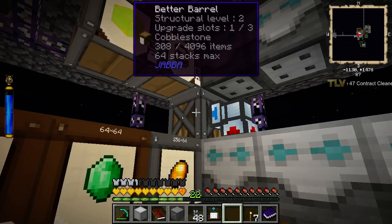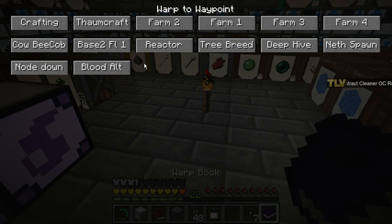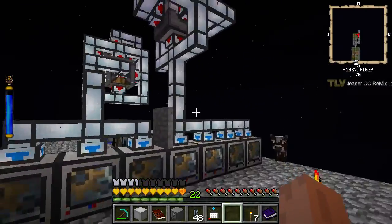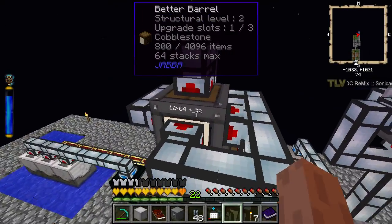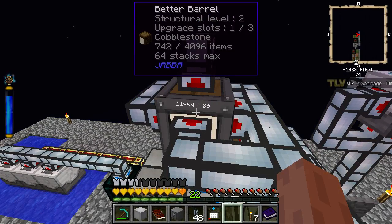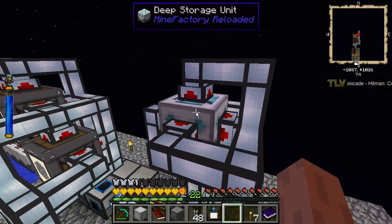We're outputting a little dirt here, at least 2 million gone. But I don't like that item ducts are too slow. We're not using these guys fully even though we're pulling as much as we can. It's fluctuating between 20 stacks and 0 stacks. How do I get 20 million cobble out faster?